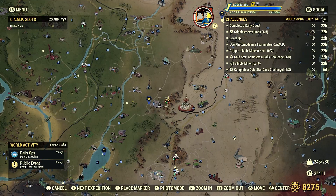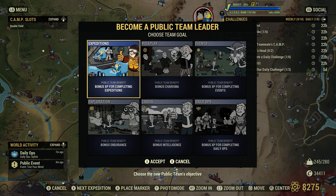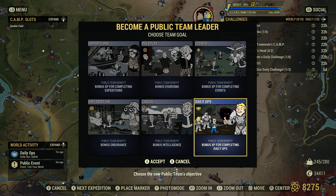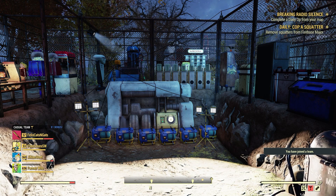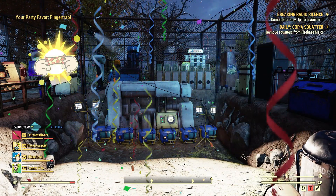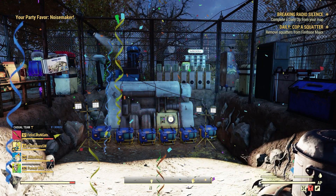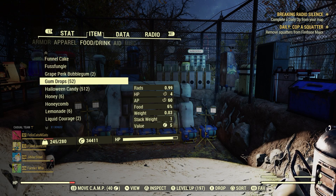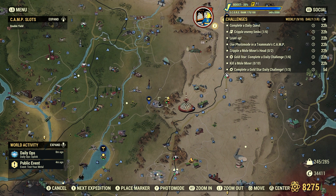Another thing you can do is join a team. Sometimes you can start your own team with other players, or make your own by yourself. Let's join this casual team — by joining a team, as you can see, you get bonus XP. Now that we're on the team, let's open up some more lunchboxes. Being on a team, even though I'm nowhere near my teammates, they'll reap the benefits of me opening these lunchboxes at the same time.